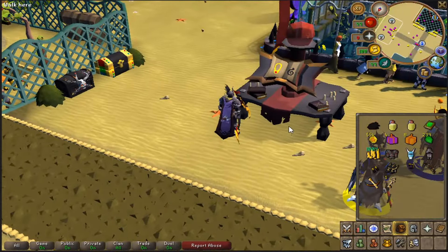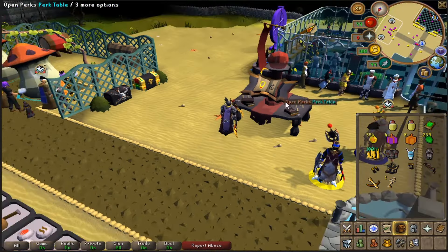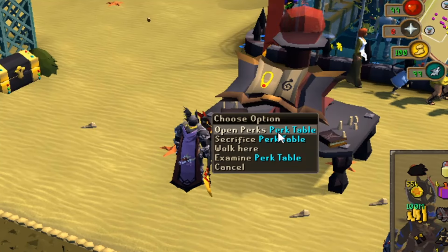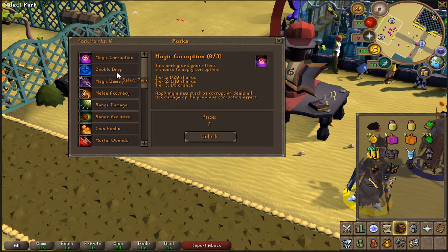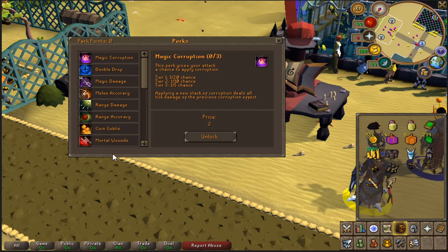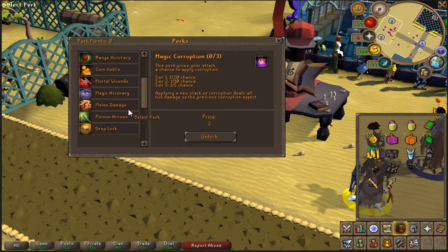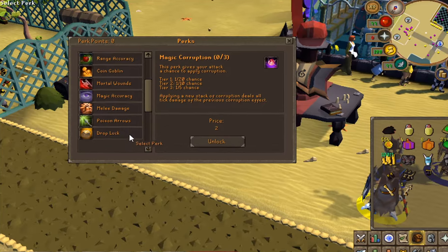Brand new perk table right here at home. So if we right-click, we'll see sacrifice and open perks. Now if we open, we'll see all the perks they currently offer — magic corruption, double drop, magic damage, melee accuracy, range damage, range accuracy, coin goblin, mortal wounds, magic accuracy, melee damage, poison arrows, and drop luck.